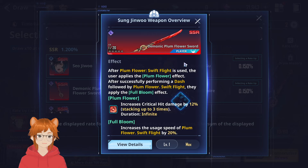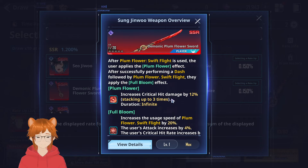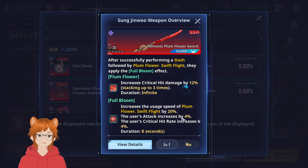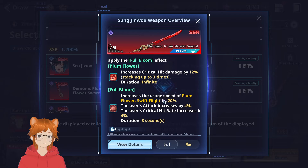First things first, let's get the elephant out of the room — the Demonic Plum Sword. Even at zero dupes, it already gives you a lot of crit damage for free. And then if you use a dash and then use the skill, you even get a free eight-second buff for attack and crit rate, as well as increasing the casting speed of the skill itself.